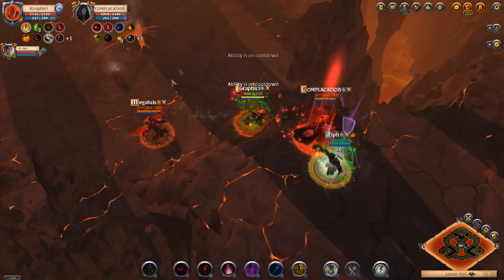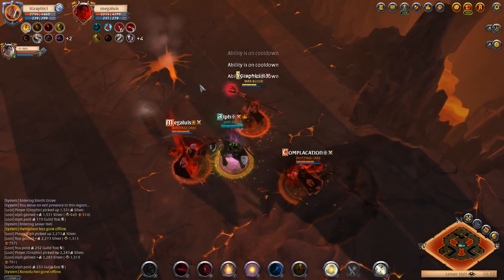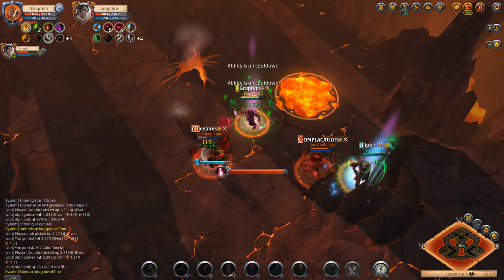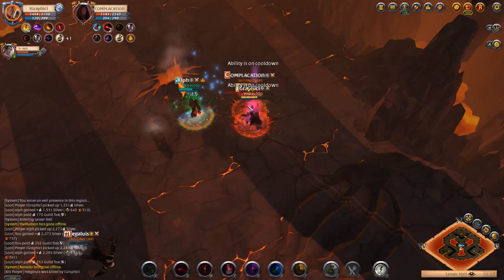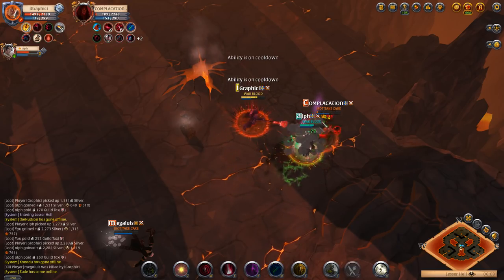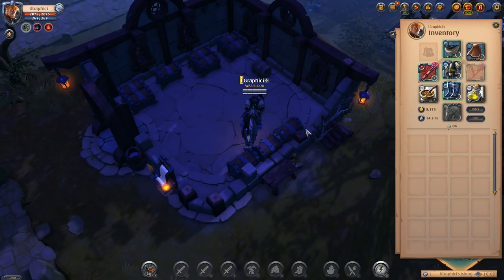If you guys notice, they are running higher gear than us most of the time. The gear we're finding and the fame we're getting — you can probably tell we're taking down over-geared people. It's really about what you're willing to risk, and I don't think it's a big deal. Running higher gear means you're risking more, but it's fair game — everyone goes in knowing the risk. I'm perfectly fine with people running T8 in hell gates and I'm not going to flame them. We got 125k fame for that last fight and that'll probably be it for today's video. Let me know if you guys like the commentary rather than just the music, and I'll see you guys next time. Hit that sub button.